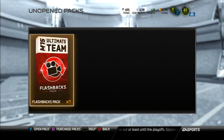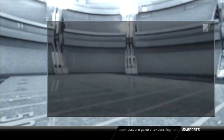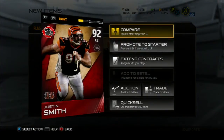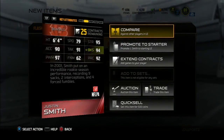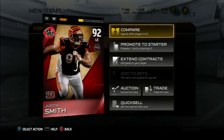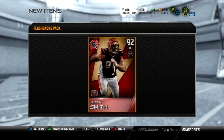All right, flashback pack time. I do have a flashback pack opening on my channel from probably about a month ago where I got the Cowboys DeMarcus Ware. Hopefully I don't get a Peyton Hillis, Alex Smith, or Josh Cribbs. Here we go — cracking it open right now and we get 92 overall Justin Smith. He's got 94 block shed, 97 power move, and 95 strength, so that's a pretty good guy to have on your defensive line right there. That will wrap up this pack opening.